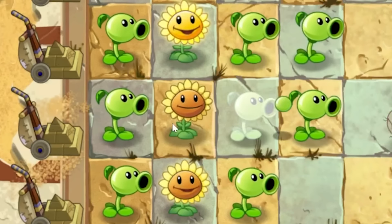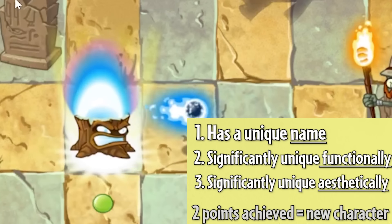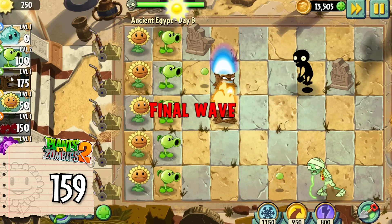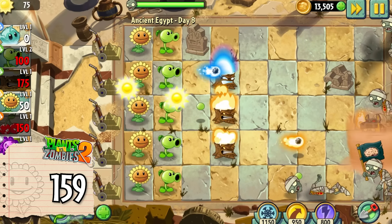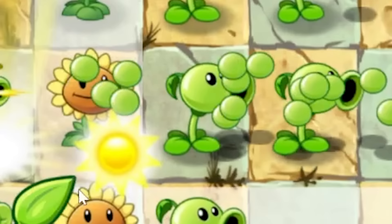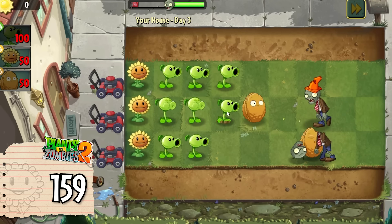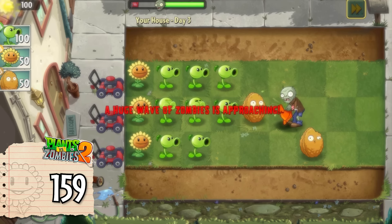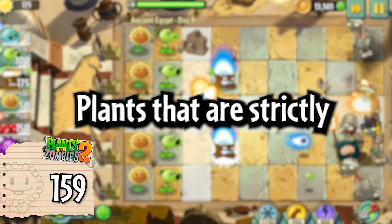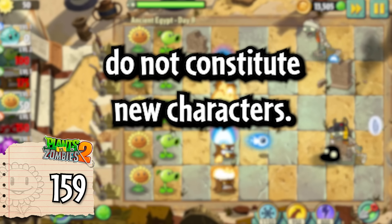There's one big aspect of this game we have to talk about: plant food. What's stopping us from calling any of the plant food versions of plants their own characters? Take Torchwood's plant food ability — it may not have a unique name, but it differs functionally and aesthetically from the original Torchwood. Clearly this is just the same character in a powered-up state. For all these reasons, I'm making the first amendment to the rules: plants that are strictly a result of plant food, powered-up states, charged-up states, or damaged states do not constitute new characters.